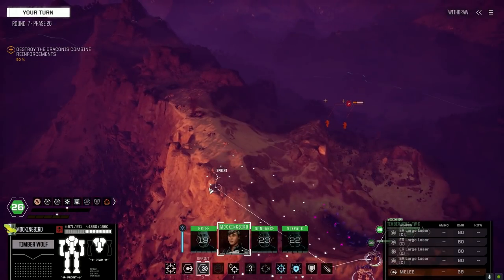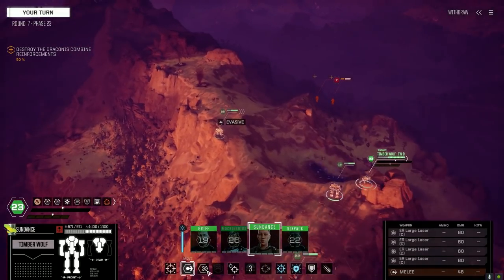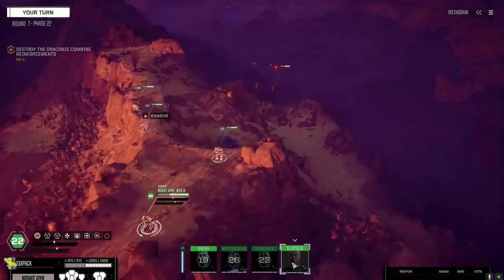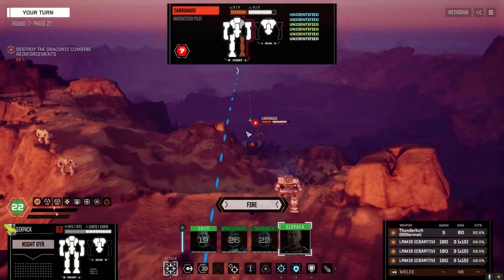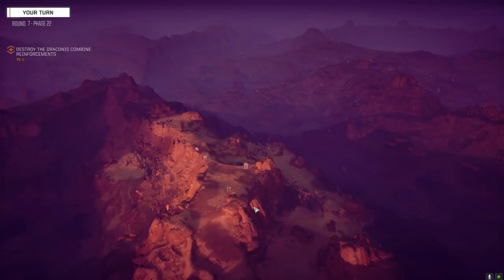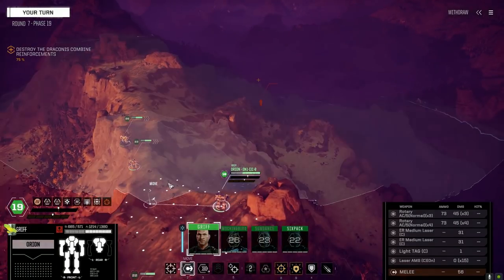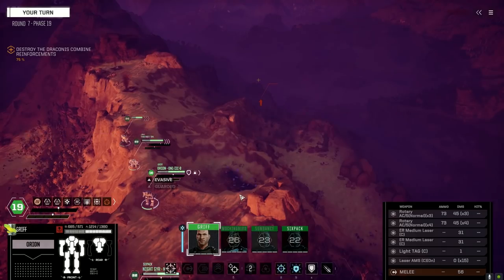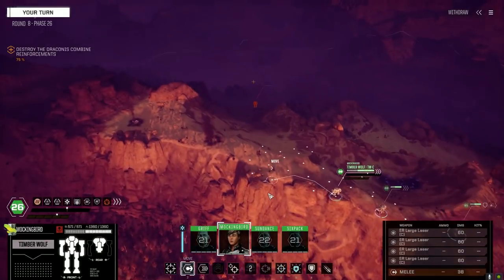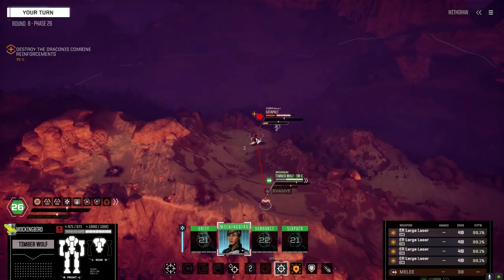How far can you get? Let's get back here. We're going to go after the Catapult with the two Timberwolves, then get Six Pack. If he doesn't kill this guy, then Griff will. Firing — target eliminated. Can't see the other legs, no point — let's move over here, moving into the kill zone. It's the kill zone, not the calzone but the kill zone.